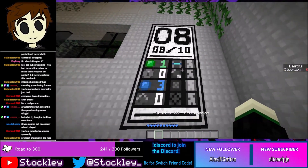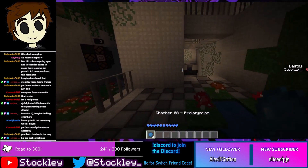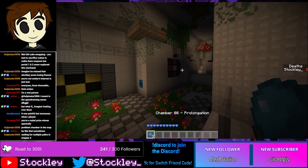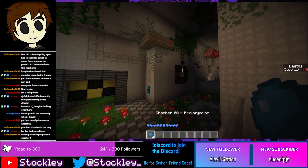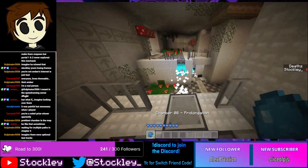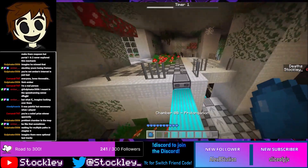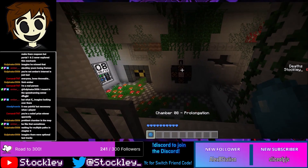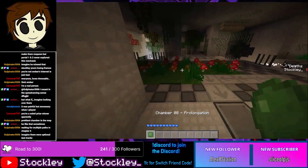Prolongation — chamber eight out of ten. Three throwables, one slime ball, one bridge — the exact same setup as Trifecta, except this time a little more advanced. First thing you want to do: hit that, and you'll notice it also controls this bridge. If you're too slow you can't get across, but thankfully there's a spot right here to hit the timer again, which gives you enough time to run up to the top floor where it also controls this bridge.